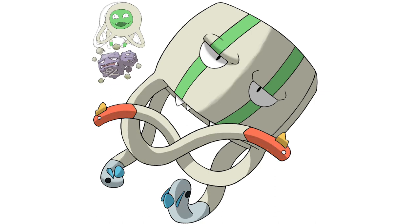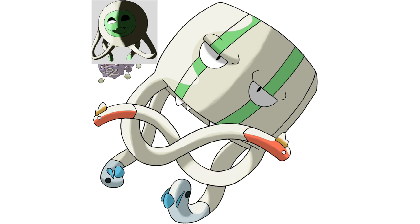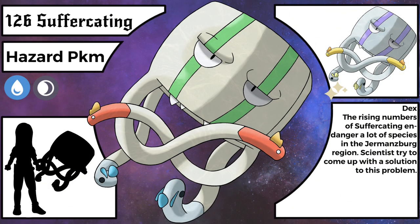If you watched the map video of the project, you know there is a location with a gigantic waste deposit and I needed a few more fakemon to go along with this whole theme. The name is pretty sad — it's called Suffocating. Suffocating is a synonym for choking and I mixed in the term 'to suffer,' making the name probably even more messed up than Choking. Because of its sinister nature I gave it the dark type, which felt very appropriate even though it doesn't look nearly as dangerous as it is.